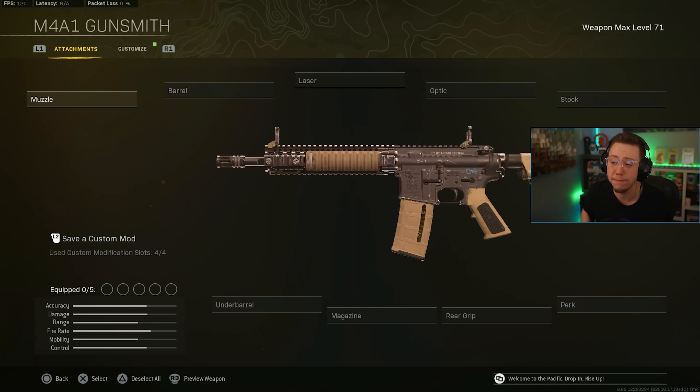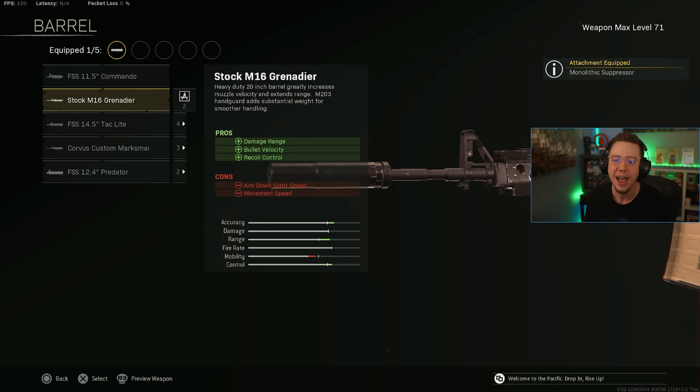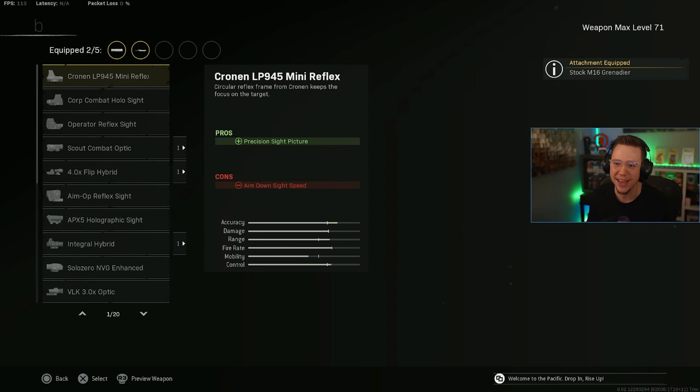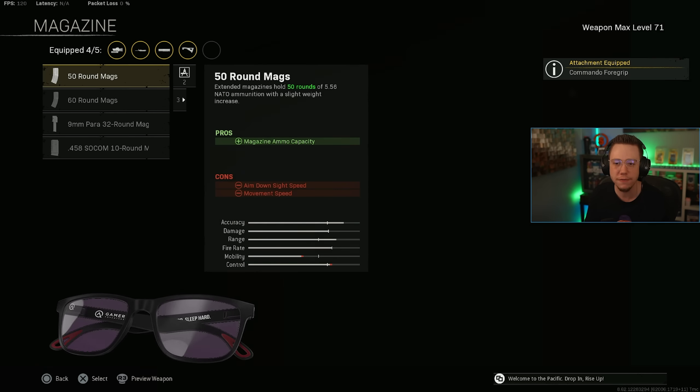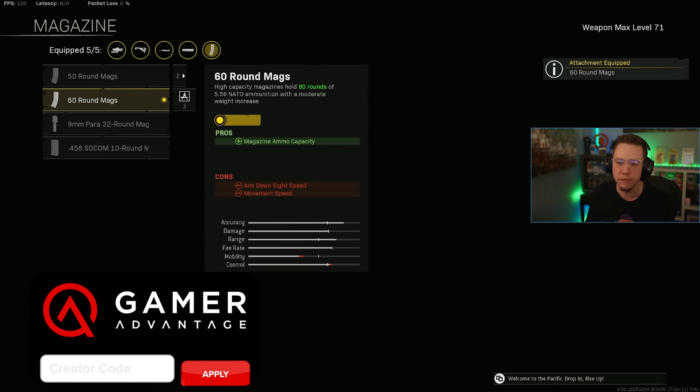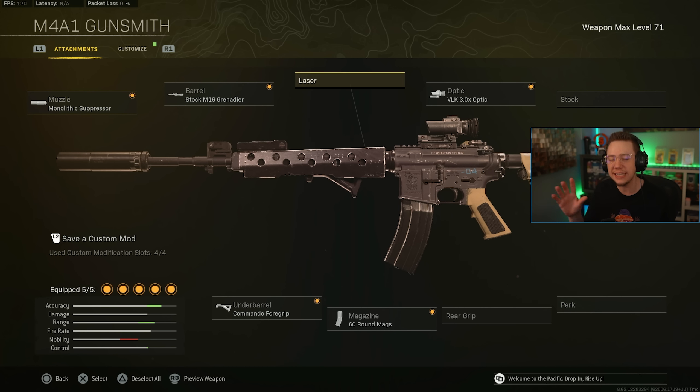The M4 has decent damage per mag and very minimal recoil, so you're checking off a lot of the right boxes. If you could throw on a couple of extra attachments for movement or control like you can on a Vanguard gun, you might be looking at a top two or three rifle in the entire game. But here we are — Monolithic Suppressor, the M16 barrel for the best range, velocity and control, the VoK 3x optic with the T-pose reticle, the Commando Foregrip, and 60-round mags. There's a very minimal movement penalty between 50 and 60, so you might as well go for the larger mag to avoid reloading as often.